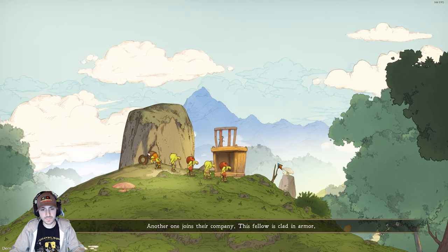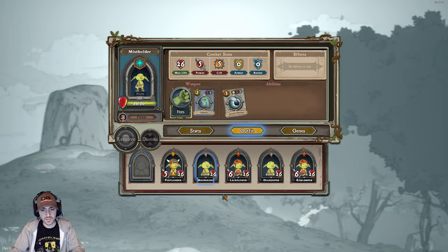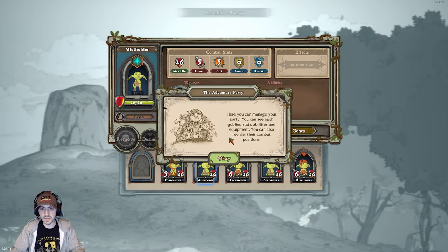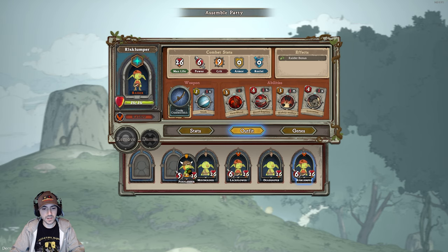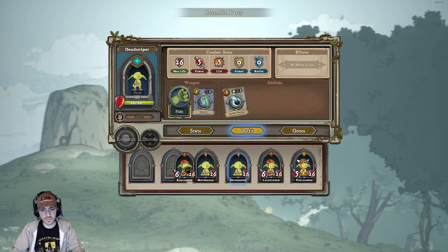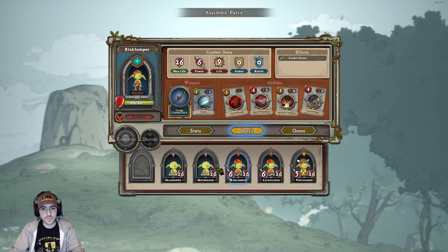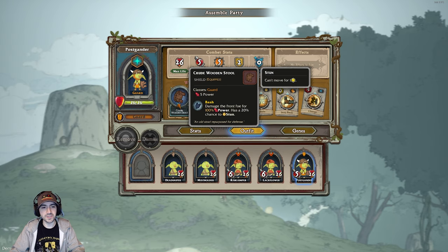Another goblin joins the company — this fellow is clad in armor. In the venture party screen, you can manage your party, see each goblin's stats, abilities, and equipment, and reorder their combat position. We have Peons and Raiders. We want to put the tank in the front — yeah, he's got armor. So there are their abilities and equipment.